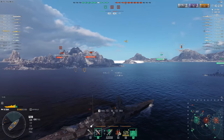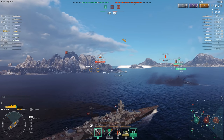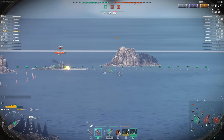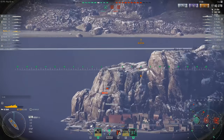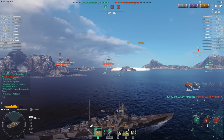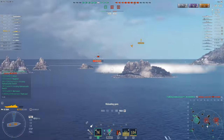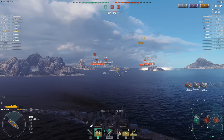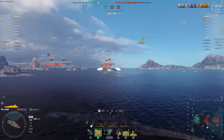This ship handles pretty well. I found it's best used in a kiting style — constantly on the move, skirting the outskirts of the map, flanking. Your AP is decent enough that you can pen other German battleships, but it still feels weak in the same sense that the Odin feels weak, because they're the same guns. Part of me likes it a lot, part of me says it has that Hindenburg feel where you just fly about the map flinging AP.